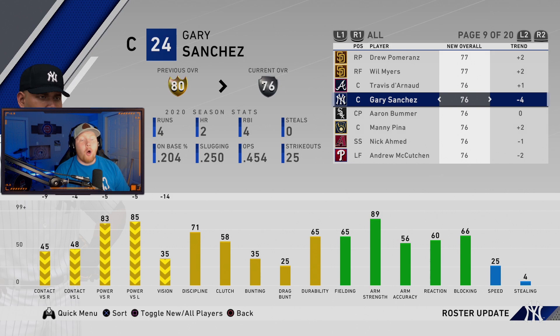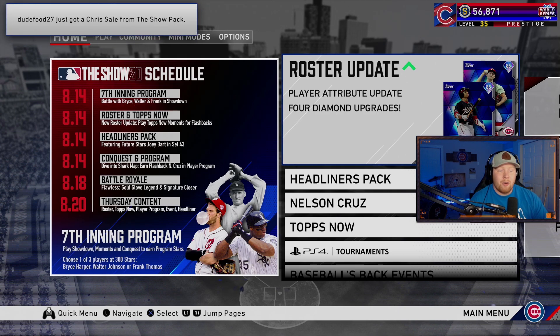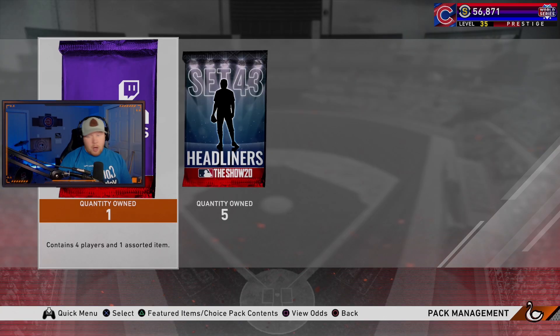Gary Sanchez also dropped — so both Garver and Sanchez are silver catchers now. That's wild. Looking at the upcoming schedule: today we got the seventh inning program, roster update, Tops Now, headliners pack, conquest, and the Nelson Cruz player program. On Tuesday we'll be getting new Battle Royale rewards, a flawless gold glove legend, and a signature closer — let me know in the comments who you think those are going to be. I'm leaning Billy Wagner for the closer. Thursday next week we get a new roster update, Tops Now, player program, a new event, and another new headliner.